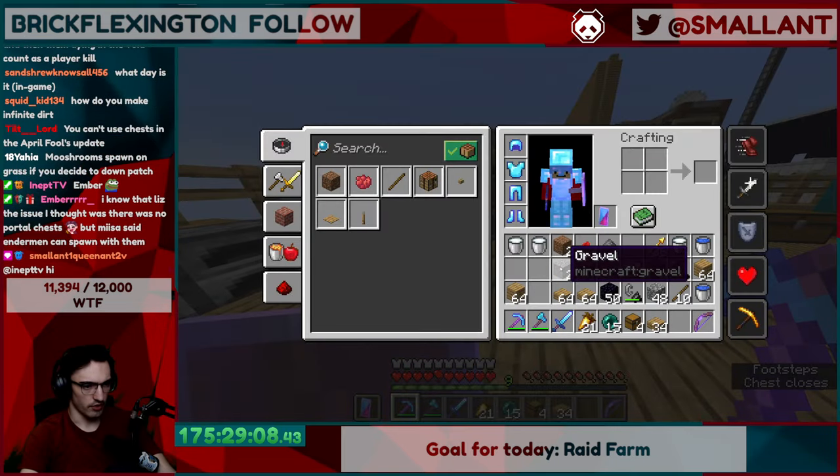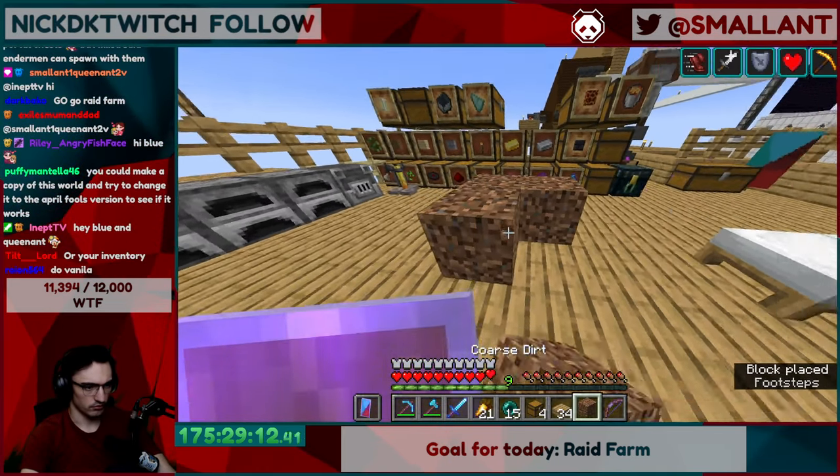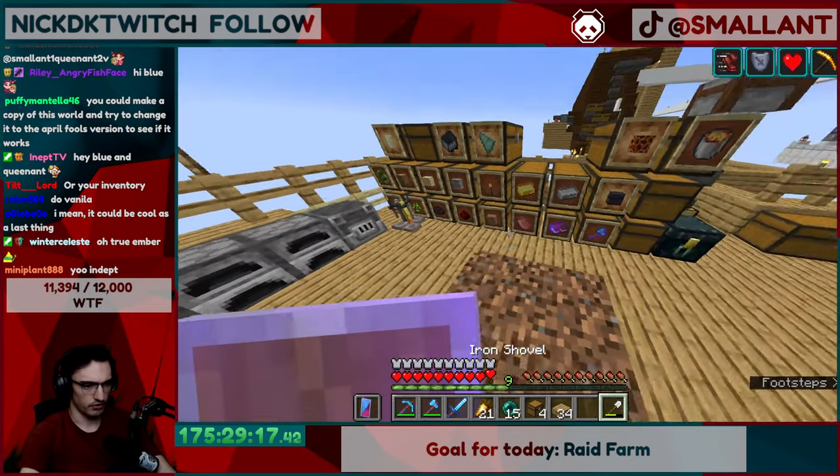So we have two dirt in our inventory, right? No, we have four. But wait, it's still coarse dirt. How do we turn it into regular dirt?